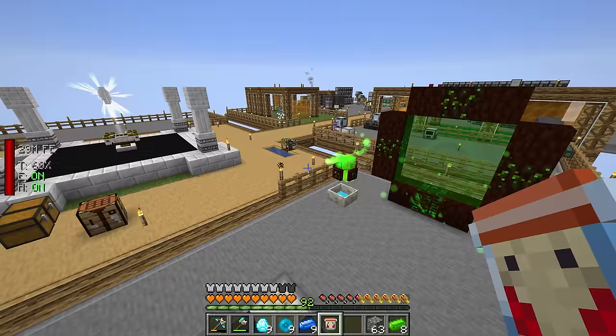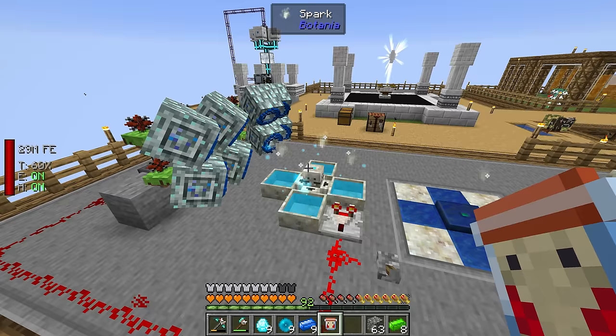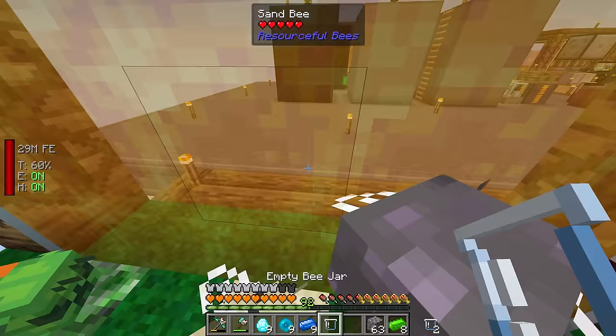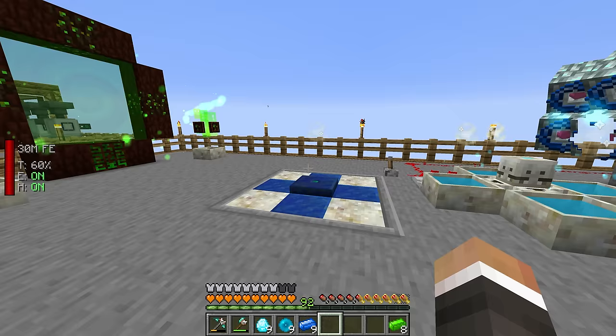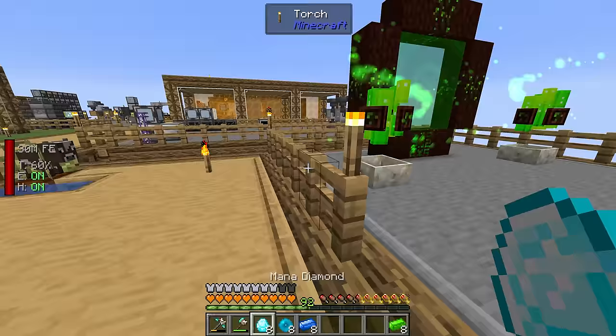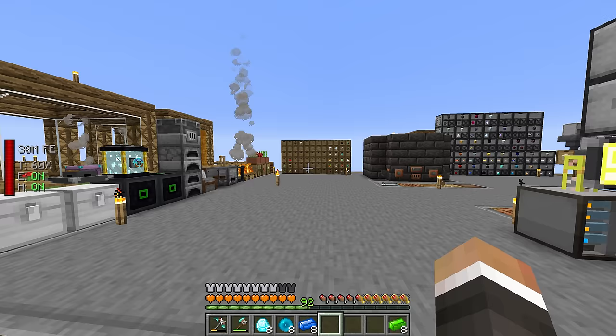We've been getting mana passively between streams because the sand and gunpowder are still coming in, just more slowly. So we do have the ability to make at least seven more terra steel right at the start of this episode. Once the TNT starts coming in, we should get mana fast enough that we're hopefully not too far away from getting two blocks of terra steel.